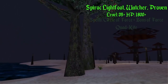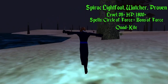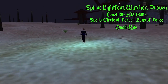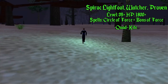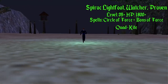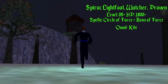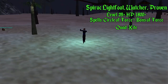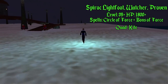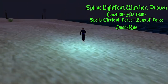Quad kiting — it is the love and bane of our existence as wizards. You get told sometimes when looking for groups, 'Why aren't you just quad kiting?' Well, maybe because we don't get a spell between level 34 and level 51. We don't get a bard Lumi Staff at level 46 that we can click all over the place — we actually have to cast spells.